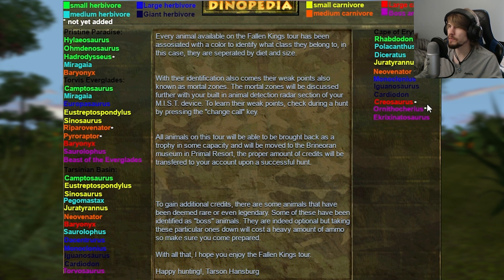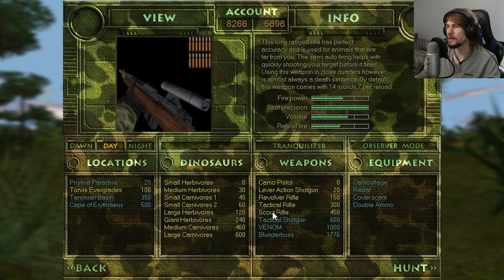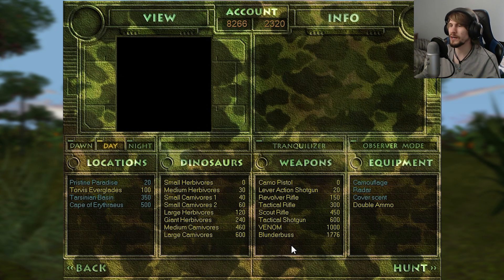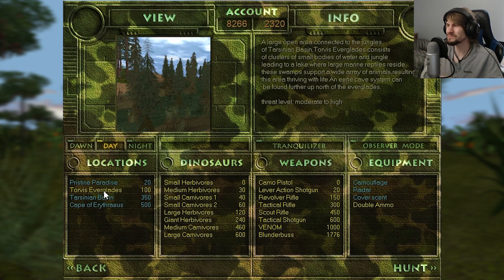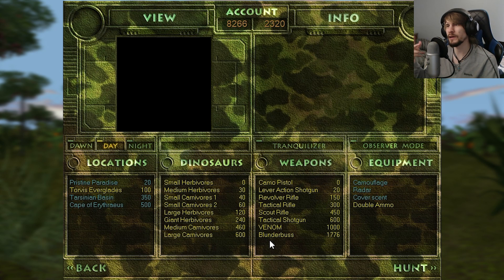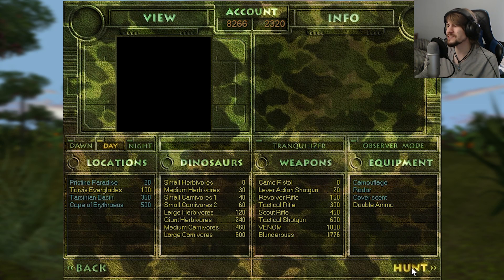And then we have Tharsinian Beast, and then we have the other two maps there. We want Torvis Everglades — I think we'll just take the entire loadout of things possible there. Double ammo. We'll hop in and see how it goes. It sounds like there's a lot more dangers on this map, so actually, let's give a read first. A large open area connected to the jungles of Tarsinian Basin. Torvis Everglades consists of clusters of small bodies of water and jungle leading to a lake where large marine reptiles reside. These swamps support a wide array of animals, resulting in this area thriving with life. An eerie cave system can be found further up north of the Everglades. Threat level: moderate to high. So we'll see what we have in store. With inbuilt resupply, because we don't have an equipment option for it, and the manual reload, this is going to be quite an interesting time. We'll also try to stop in and see the trophy gallery at the end of the episode.